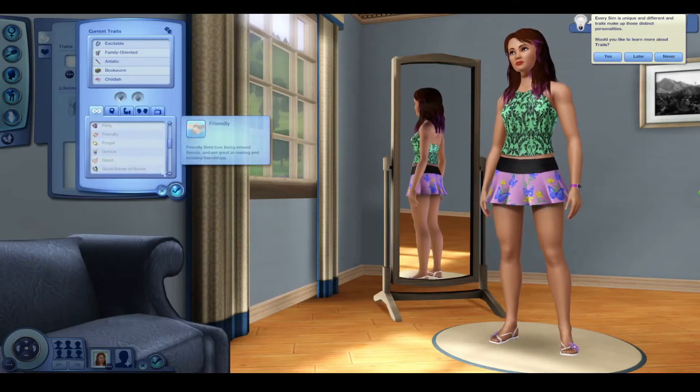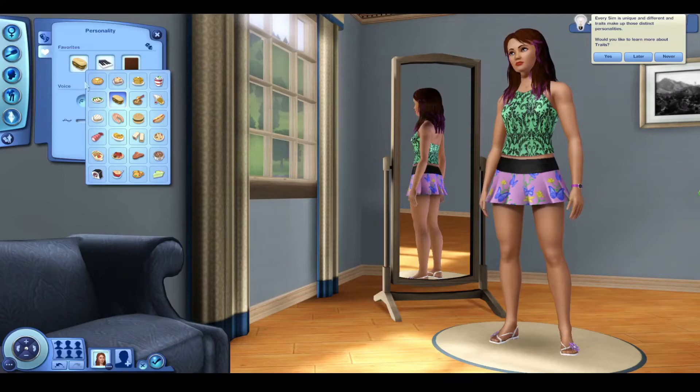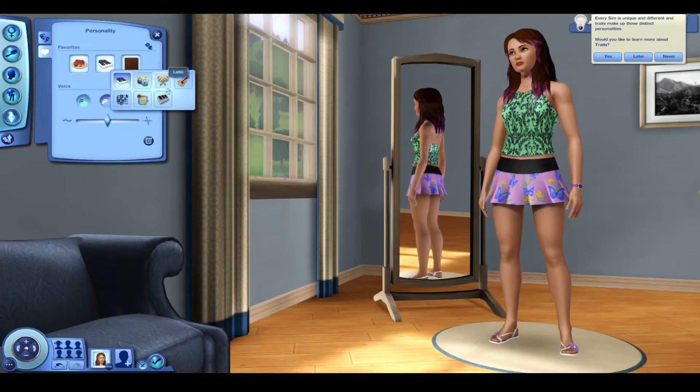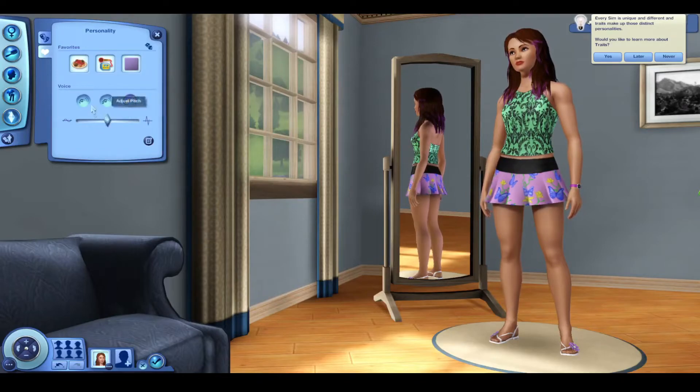With the traits finally selected it was time to choose a life wish, and I took a look at every single one individually to decide what I wanted. I thought maybe I'd choose a difficult one since I know how to play the game, but I decided I'd just choose a really light and easy one so I could play however I wanted. That's something I love about Sims 3. I ended up picking Illustrious Author, since the only requirements were to master the writing skill and the painting skill. I then went ahead and picked her favourites — I've never really seen how much of an effect these have.